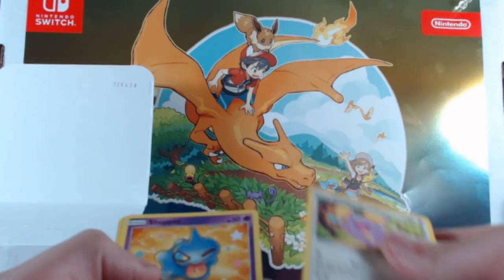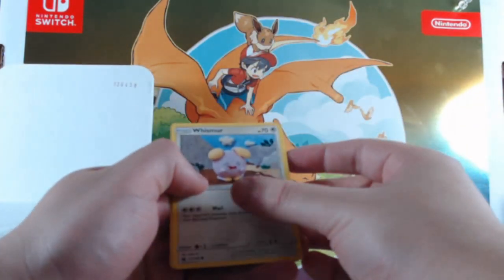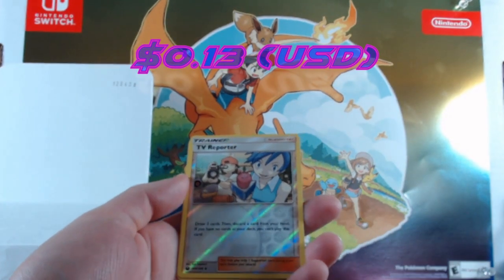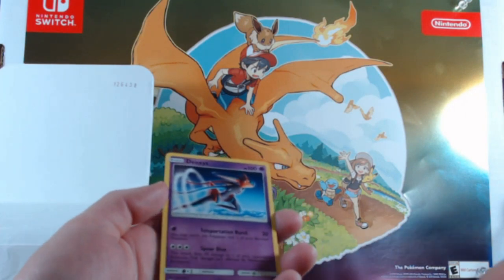Poké Nav, Gulpin, Whismur, Shuppet, Sneasel, Whismur — and we get a TV Reporter as the reverse foil and a regular Deoxys.